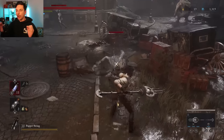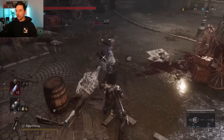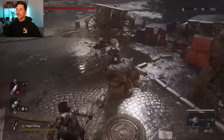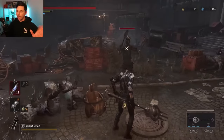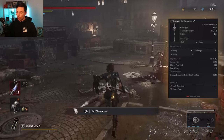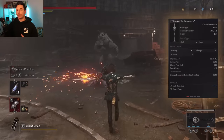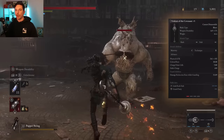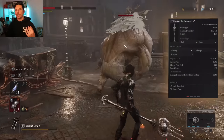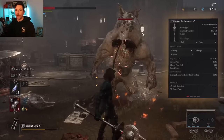Moving on to weapons — not every weapon has a critical strike rating. We're working with only a few weapons that actually have a 30% critical strike rating. The first one, and arguably the best one hands down, is the Trident of the Covenant. This weapon is incredible — it has C scaling for motivity and B scaling for technique, which is why it works best with quality builds.